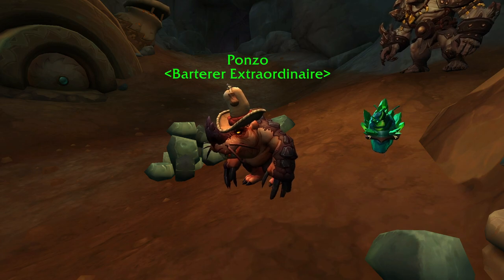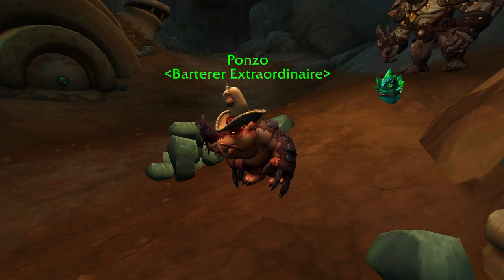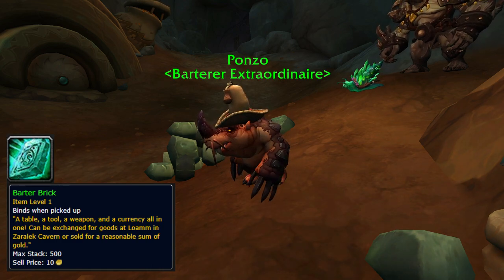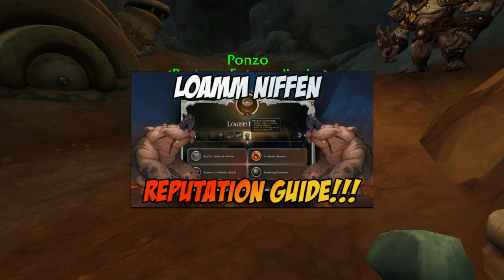When completing quests in the Zeralek Cavern, Loam, or even Valdrakon, you may come across a currency known as barter bricks. These can be used to purchase certain things from Ponzo until reaching Renowned level 12 with the Niffin. I do have a Niffin Renowned reputation guide video that is linked in the description in case you want to watch that after this.